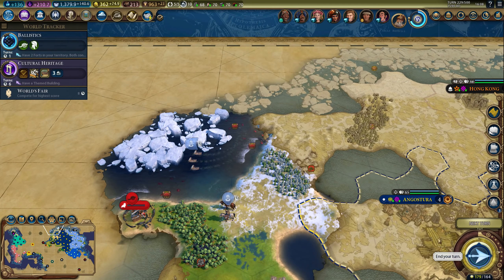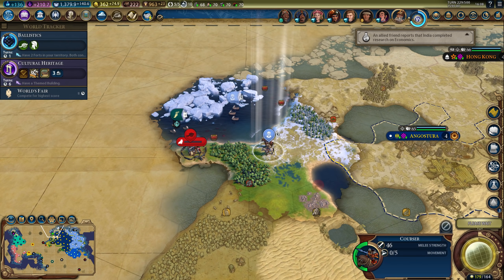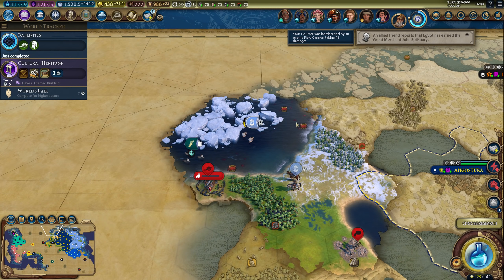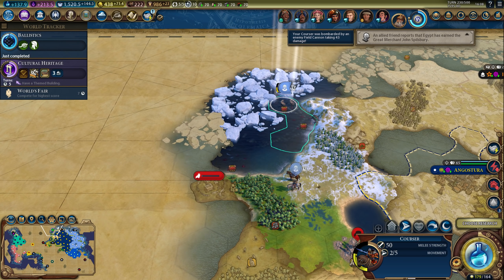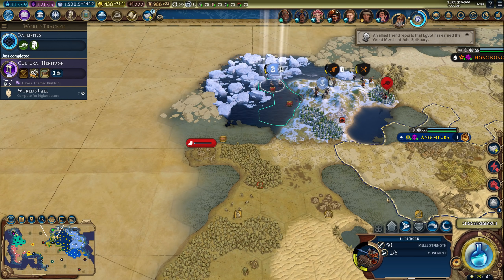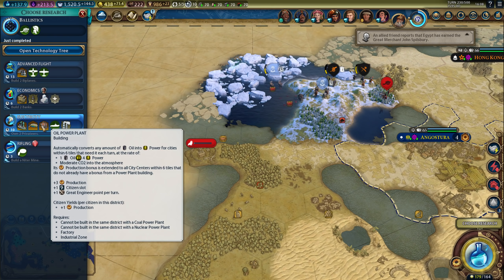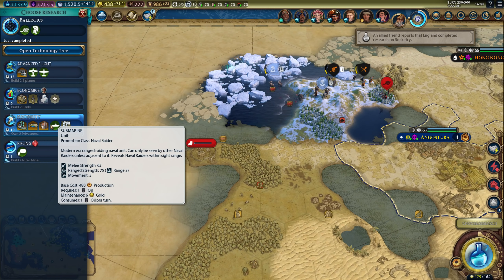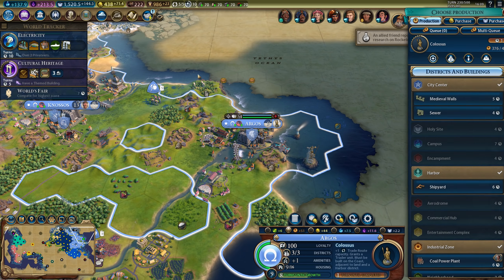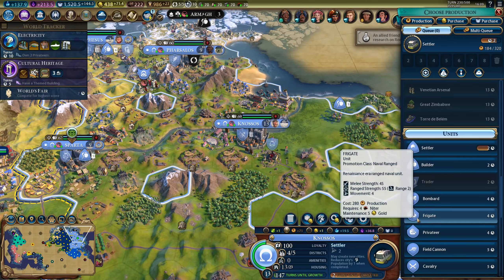Let's just go west. I could probably get rid of this barbarian camp, although maybe not with coursers. We got ballistics — I probably can't do it with a courser, let's just pack up. I could get electricity boosted pretty easily, so let's get started on that. I have several dams and we're about to finish a colossus — that's nice. Let's queue up a privateer after the settler.